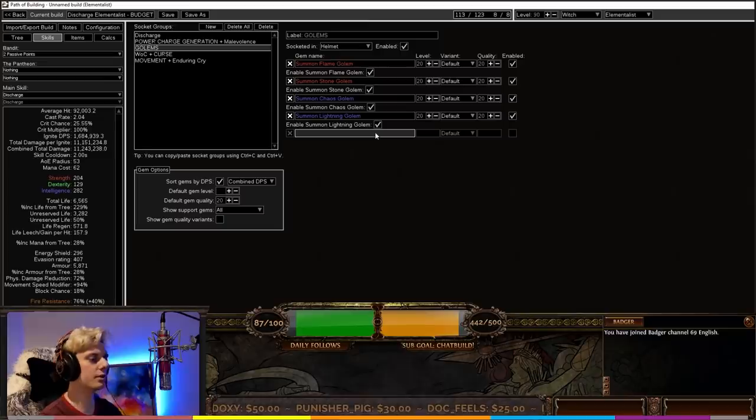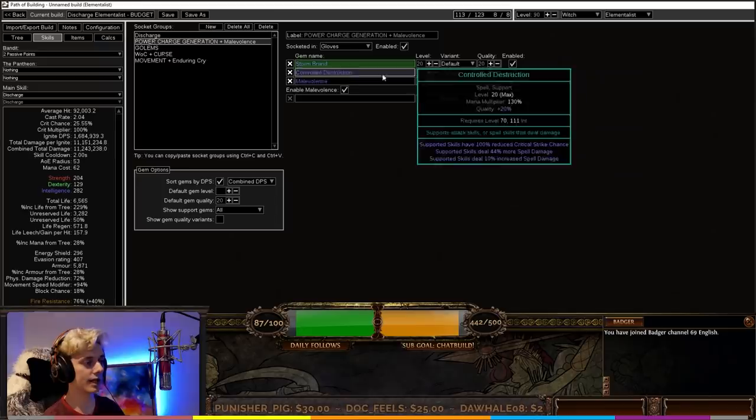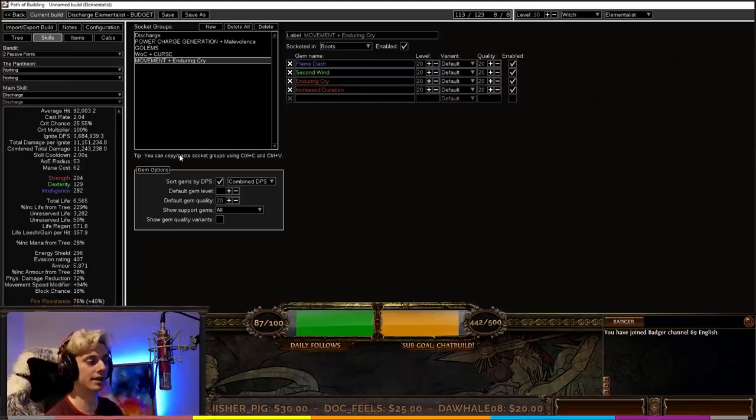In another socket group, we're using all four Golems: Flame Golem, Stone Golem, Chaos Golem, and Lightning Golem — one of each. This gives physical damage mitigation, life regeneration, cast speed, attack speed, and flat damage. We also have our Wave of Conviction setup linked with Combustion — applying the fire resistance debuff — plus Hex Touch and Flammability for more resistance shredding. For movement, I use Flame Dash linked with Second Wind. On the budget version we have Instant War Cries, so put Enduring Cry on left-click to auto-proc it as you move, helping with Endurance Charge generation.